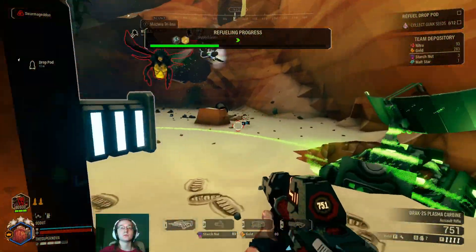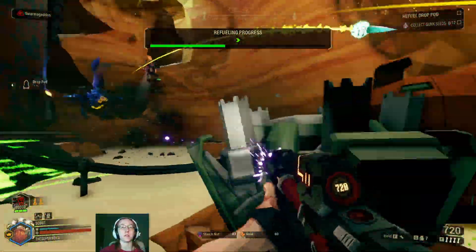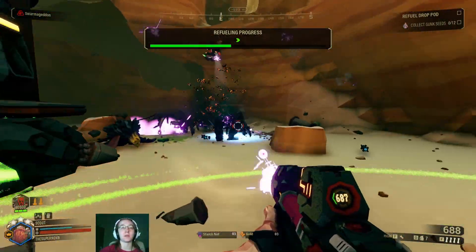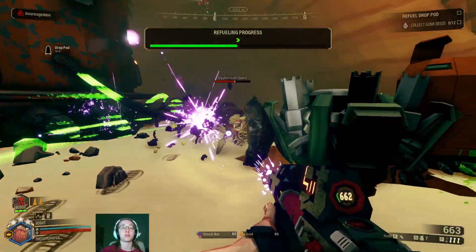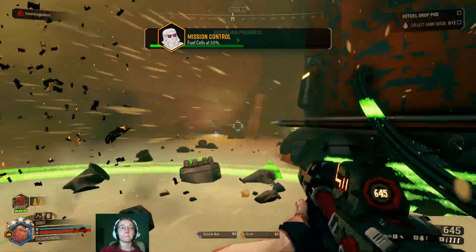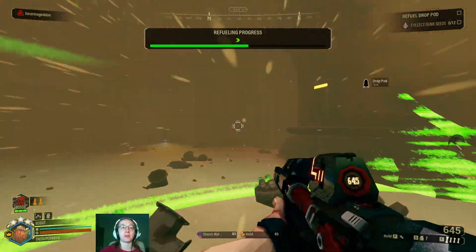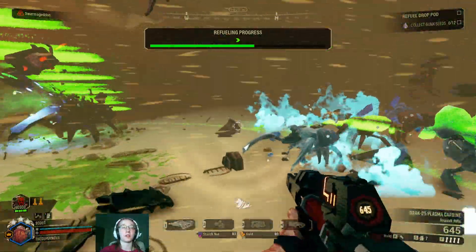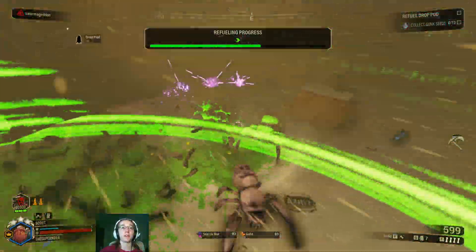Shoot it! I wish you could have Bosco prioritize certain enemies — like if you want him to prioritize Mactera or you want him to prioritize Swarmers or what have you. Fill in the blank with your bug of choice. I think that would be really cool. There'd be a specific way for you to ping him to do that. If that enemy's not around, he'll attack whatever he can see like normal.